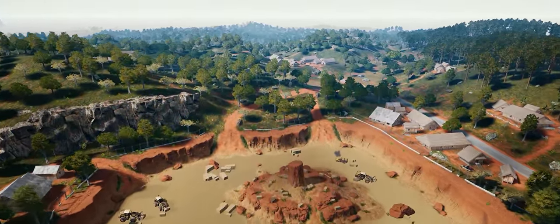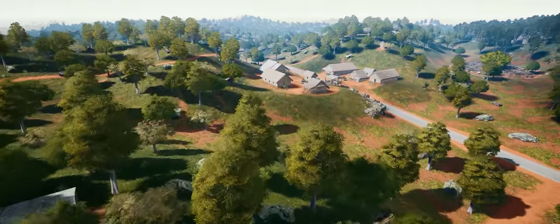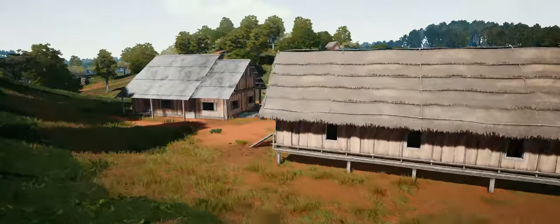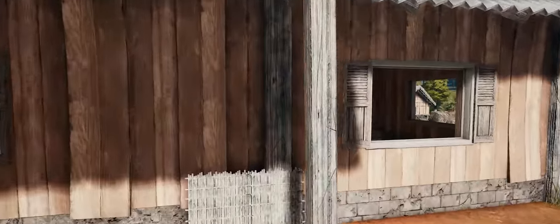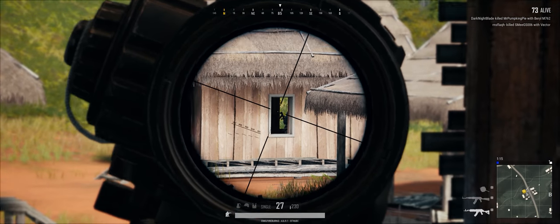What's up players, it's OMG Fireburns coming at you with another cinematic gameplay video. This is my first test round with the new Burl M762 dropping this week in patch update 20. Landing here in this small compound, I got a little lucky and found the new gun in the first building I checked. Time to see what this baby can do, let's go!